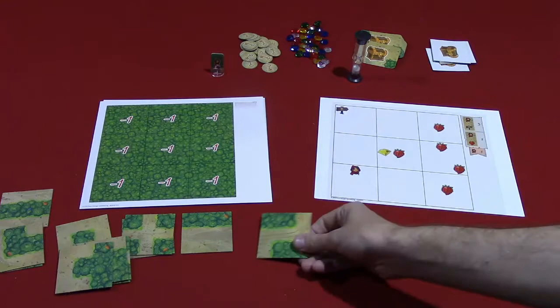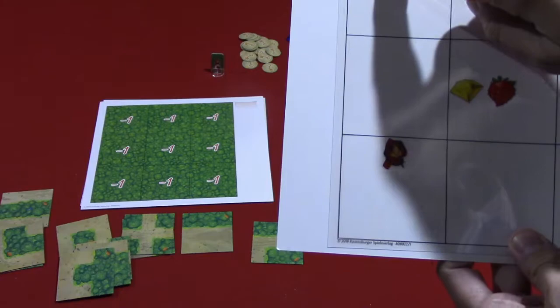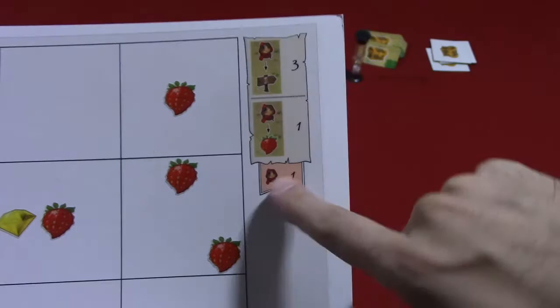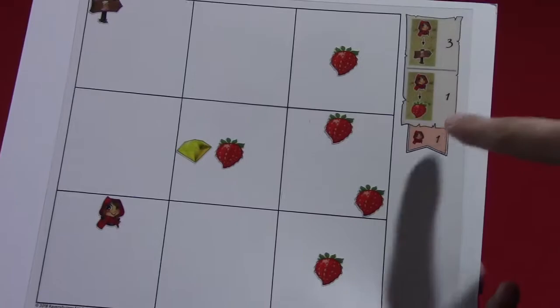When the round begins, each player simultaneously is going to be assigning these tiles to the nine spaces on their board, with the goal of putting Little Red Riding Hood on a path that will lead to Grandma's house and also lead her to various treasures. Each sheet has a scoring legend showing the chapter and how you'll score. Getting a path to Grandma's house is worth three points, every strawberry picked up is worth a point, and there's also a gem you can collect for end-game points.